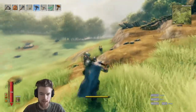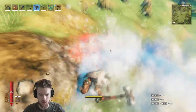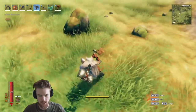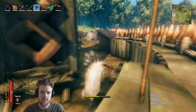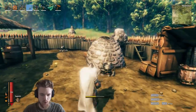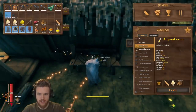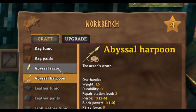The final thing we'll need is some Leather Scraps, which you can get by killing boars. And there we have the Leather Scraps on the floor. If you're interested in where to get the warhammer I'll leave a link to my other guide, and I also made one on where to get the best bow in the game. So we're going to come over to the workbench — we now have all the materials we need to craft the Abyssal Razor and the Abyssal Harpoon.